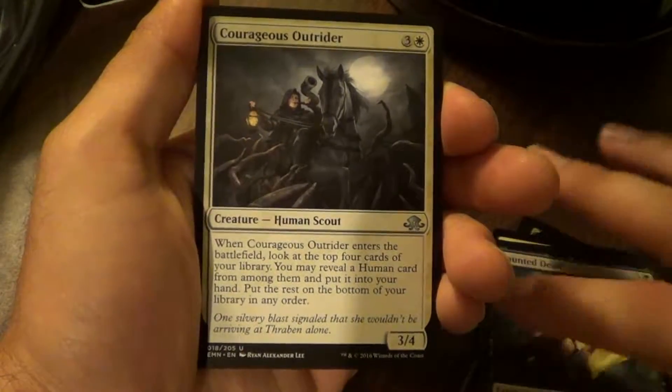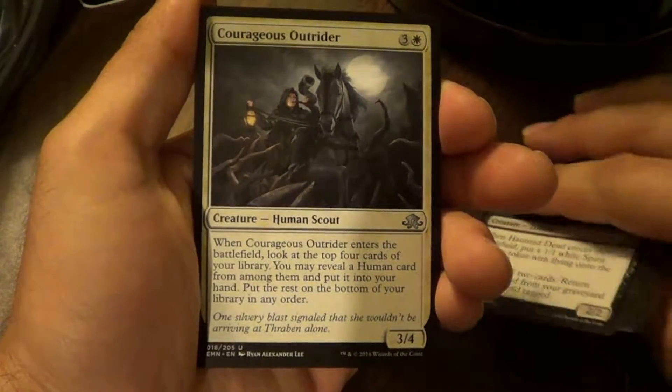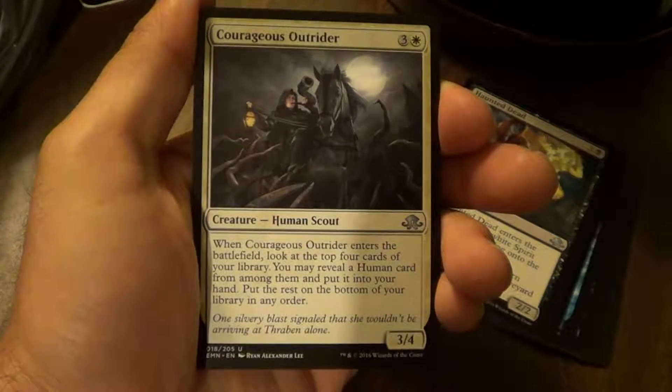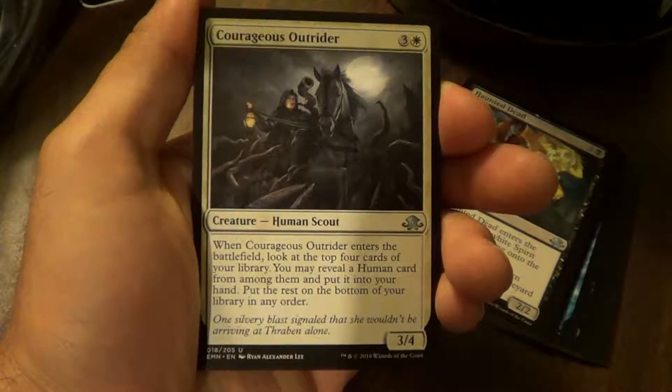Courageous Outrider. When Courageous Outrider enters the battlefield, look at the top four cards of your library. You may reveal a human card from among them and put it into your hand. Put the rest on the bottom of your library in any order.